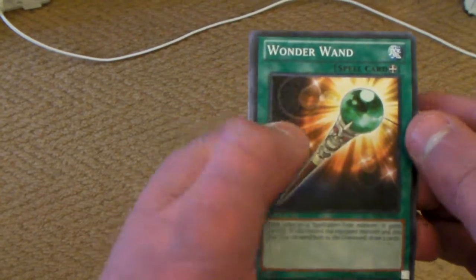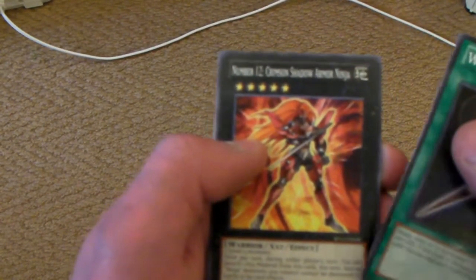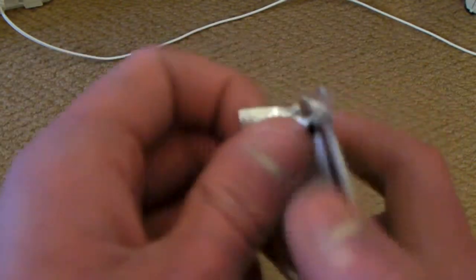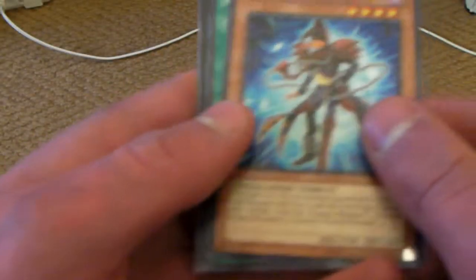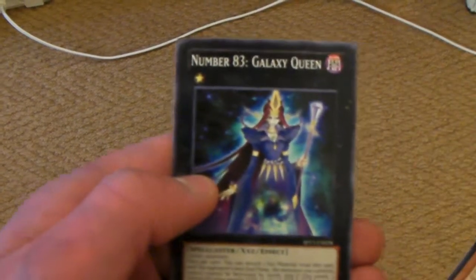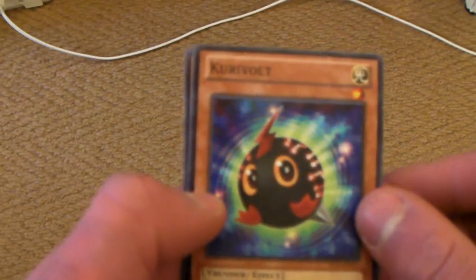We've got a Wonder Wand, Number 12, Crimson Shadow Armor Ninja, and Arcana Force EX the Dark Ruler. Cool, so two Arcana Force cards. Next pack: Gagaga Magician, Ego Boost, and Number 83 Galaxy Queen. Bad again.